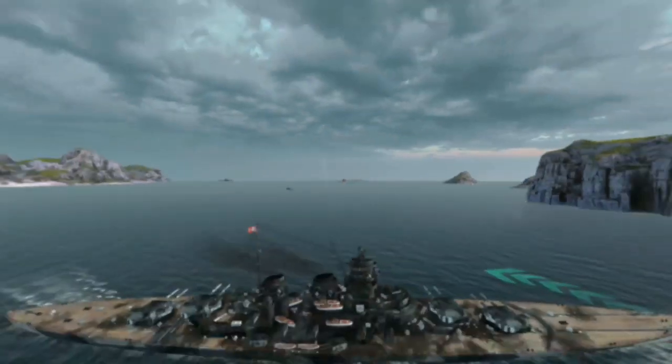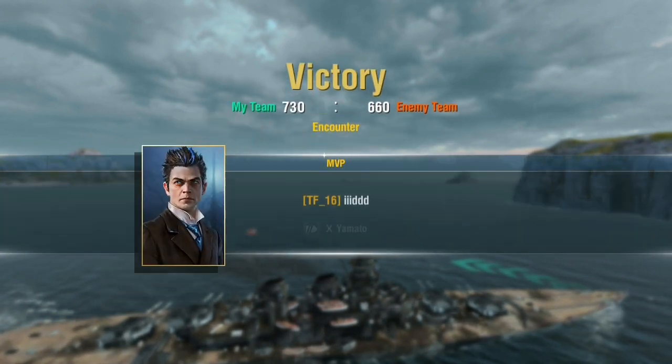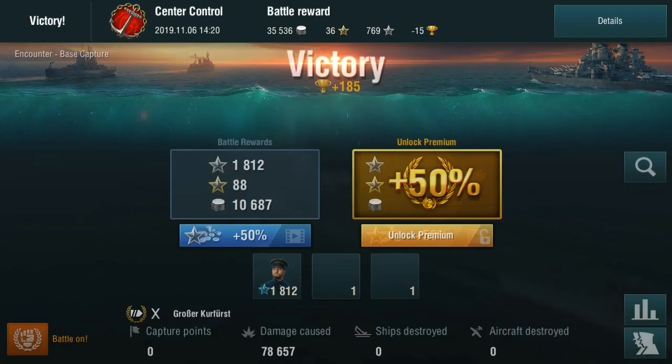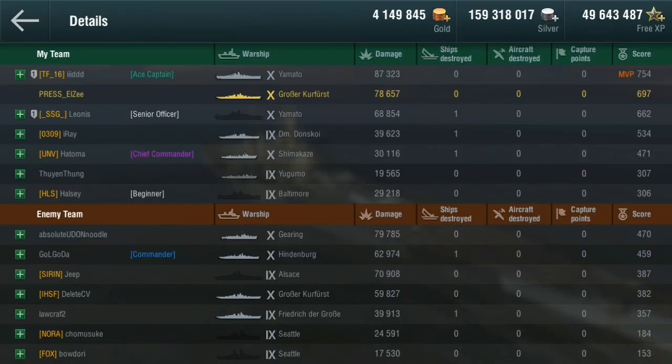The gameplay at tier 10 doesn't favor this ship. It is a lot of fun if you get close to someone for secondaries. Problem is, at tier 10, someone you're likely to get close to is a destroyer, and their torpedoes are far more dangerous. So 78,000 damage, no kills, but still a lot of damage done — supported the team. 74 secondary hits, 51 main battery hits, and a citadel. So that's the Große Kurfürst.